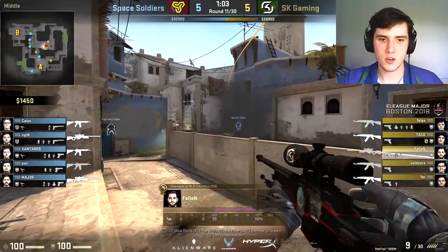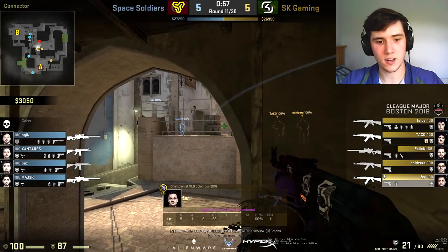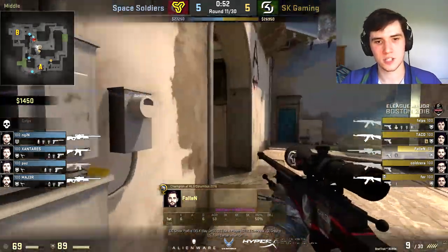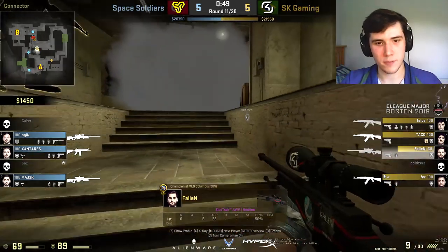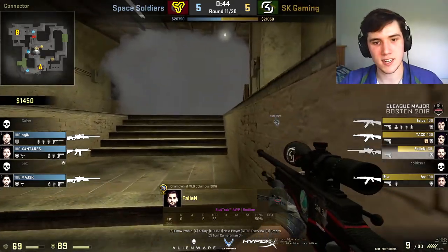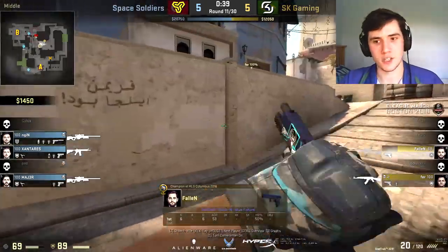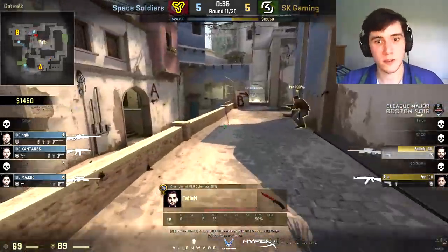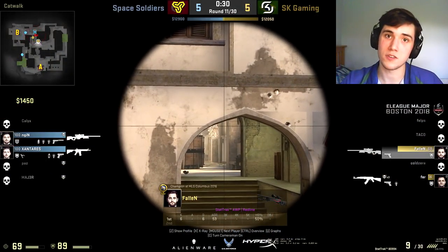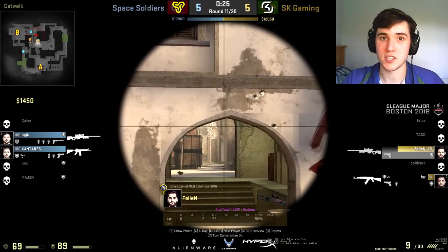Moving along, he's gonna flash himself onto the short angle, which is very powerful. If you can hold this angle down, anyone coming out like Fur is able to have confidence not getting shot in the back. It also allows Taco and Cold Zero to cross really fast. They do get a trade on Paz and that Molotov, but Major is locked out by the Molotov. A good flash for Taco to peek, but Major gets him full blind. This is just a round of good fundamental CS — nothing crazy, but if you've got an AWPer with utility, this is a great way to get mid control.